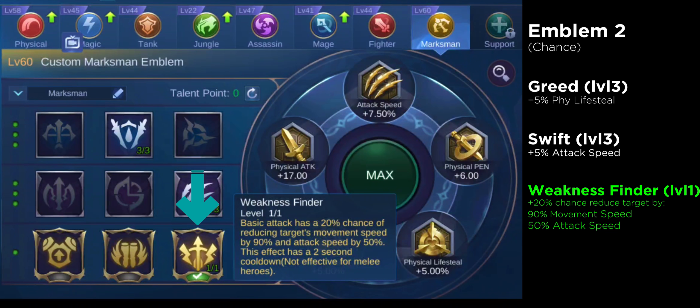And for the talent is Weakness Finder. This one is exclusively for long range heroes — if you use this talent for heroes that are short range or melee, it will not activate. This talent gives you a 20% chance of reducing the target's movement speed by 90% and their attack speed by 50% when you hit them with your hero's normal attack. The best part is that it only has a 2 second cooldown.